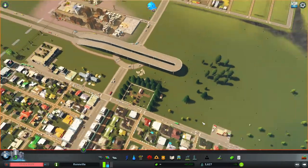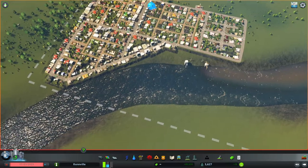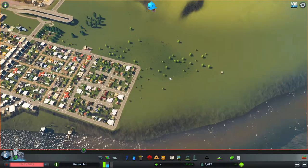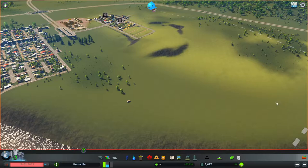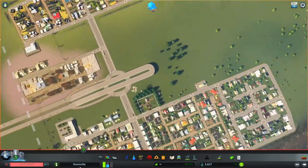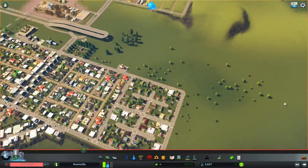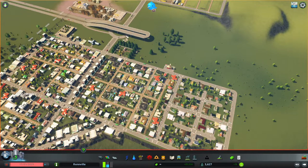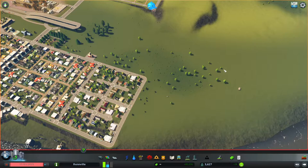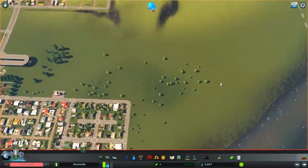Now we need to carry on expanding our city because I've got a huge need for residential — the residential meter is very high. We still need some commercial as well, but I'm running out of space down this side. I really need to start expanding residential into this area. What I don't want is only one connection to the highway, because all traffic from this area would have to go through these roads to reach it. So I want to extend the highway out and have another connection that will allow people from this side of the city to access the highway.